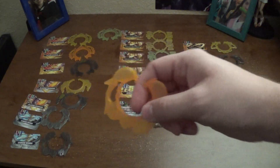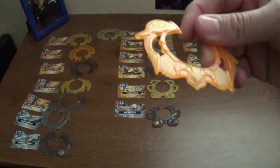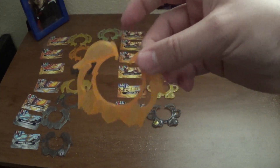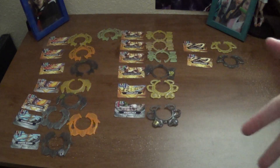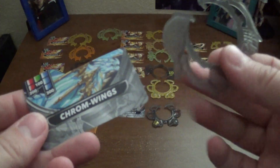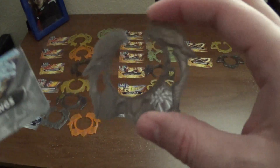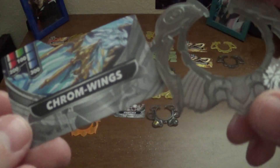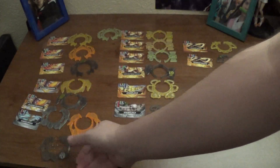And then you have this orange variant that came with the tin and no card. I would assume once we have a normal Chrome Wings card, you could just use it with that. For now I honestly don't really use this, just because, again, no card, so kind of hard to make the judgment call. And then our second Chrome Wings is the Street Brawl variant — dark gray with clan symbol, just with a silver instead of a gold — and you got your Street Brawl effects on your card.